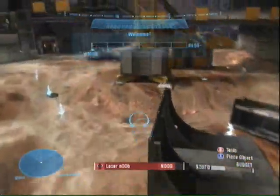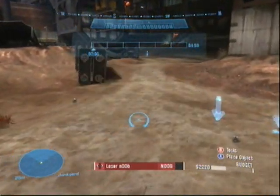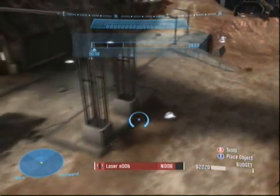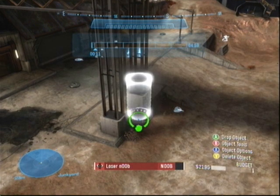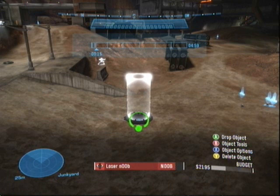Hey guys, what's up? It's Losernoob. Here I'm going to show you real quick how to glitch out of the maps in Halo Reach while in Forge mode. It's actually pretty simple — it's similar to what you did in Halo 3.